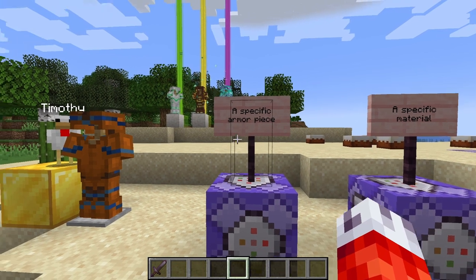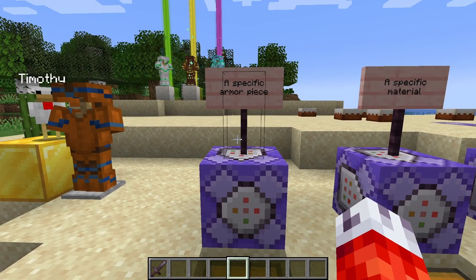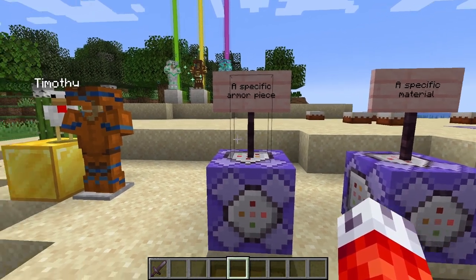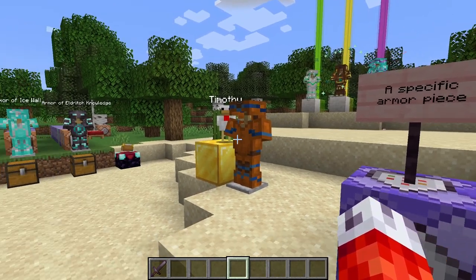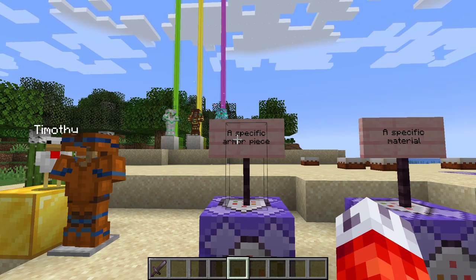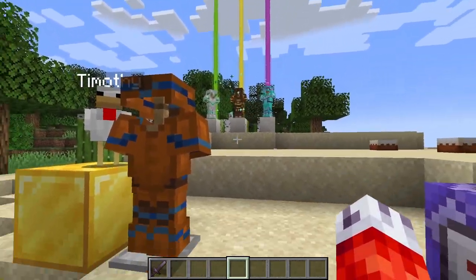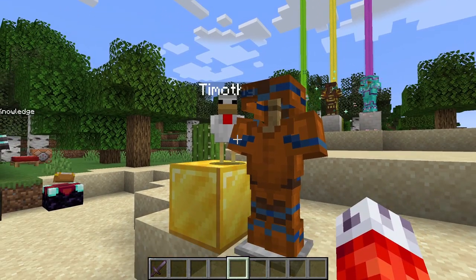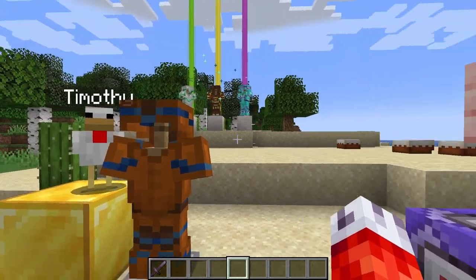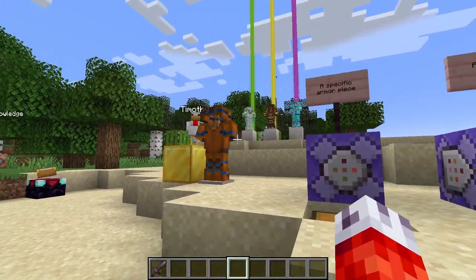We can start by just testing custom armor with the glowing effect in Minecraft. Let's take a chestplate, for example — we want it to give the player the glowing effect only when it is worn. Without armor trims, you'd have to identify the chestplate in the command either with hidden tags, a blatant name, or other parameters. This is good for a one-off armor set, but it isn't very repeatable. By using armor trims, we can cause all armor of a specific trim or trim material to produce the same effect, allowing for easier set bonuses later.